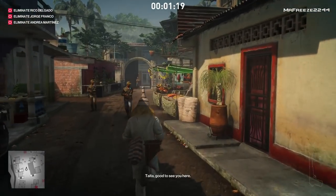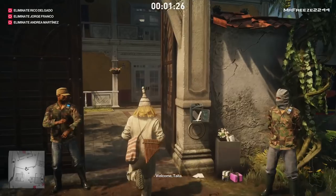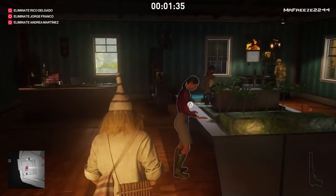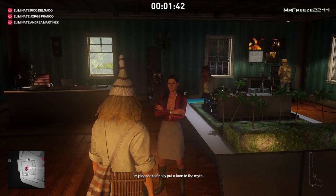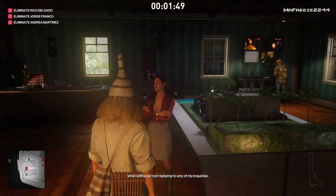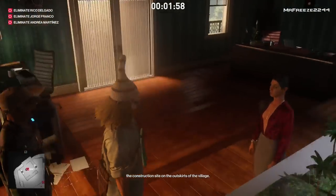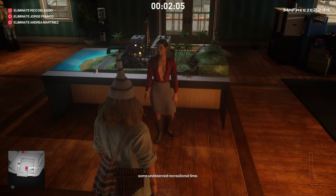We want to encounter as minimal obstacles as possible. First we need to go and talk to Andrea Martinez to get her down to the construction site — we're going to take her out down there because it's the closest she gets to the hippo itself. There may even be an opportunity that leads all three targets down there at once, but I don't think there is. This is probably the most legitimate way of doing it because it doesn't require taking loads of people out. We're going to do it through the underground tunnels, so it's going to be a lot easier.